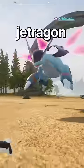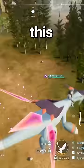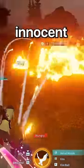Every Legendary in Palworld. Jet Dragon looks a bit like Latios and Latias from Pokemon, but it also has these cool crystals on its back. This Legendary also doubles as the fastest flying mount in the game, and it has the tactical missile attack to strike down innocent animals.